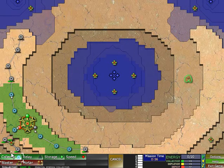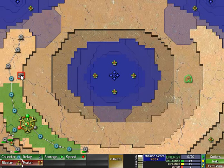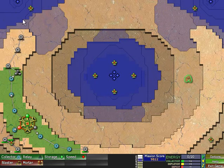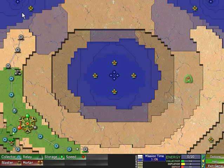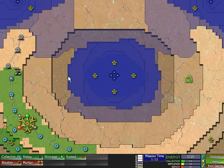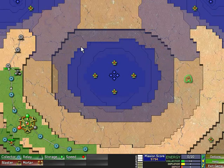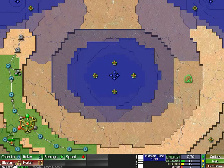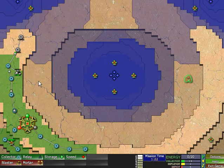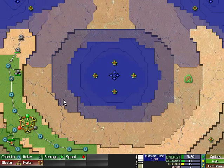I guess we can build a blaster and then move it here to drive the Creeper back, and then push it into that... I don't know, is that another caldera? Probably not — it's probably just the hillside. Look at this, this is ridiculous, it's already connecting to everything. I will need to conquer this area if I want to build any sort of collector network, because that's just too much here.